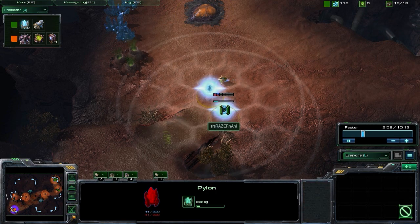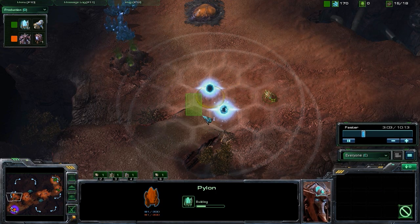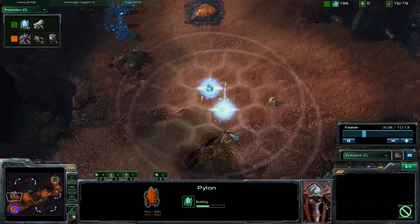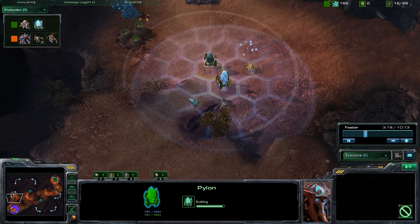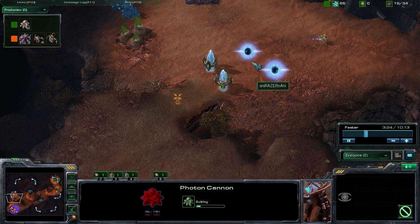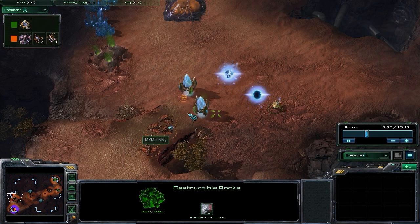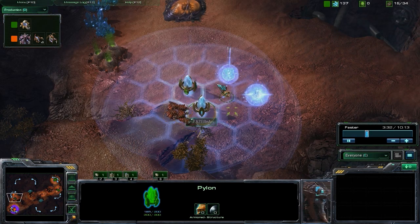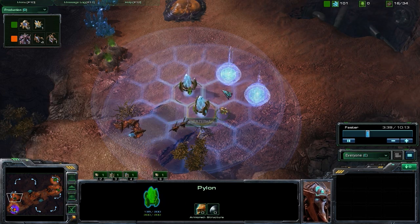At seeing this expansion, we are immediately going to drop down these two pylons. You do want to leave just a little bit of space in between. Basically, this is going to force them to either suicide their units and lose a ton of economy — basically throwing away money by attacking into the cannons — or it's going to force them to go behind these back rocks. So it puts them in a tough position. They do have a little window of opportunity while the cannons are still building to try to take out these pylons.